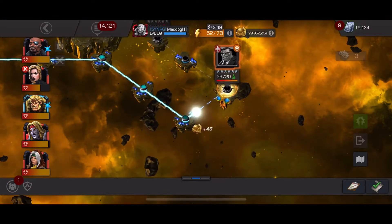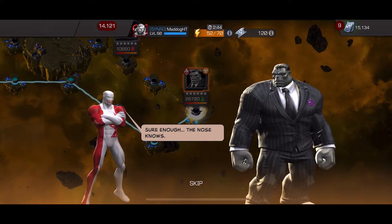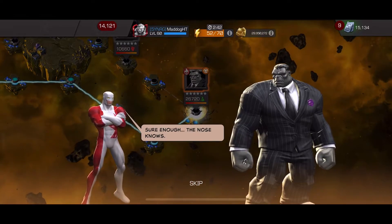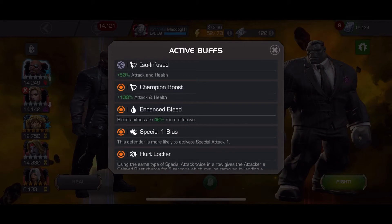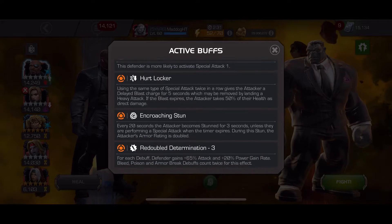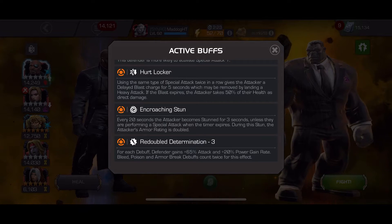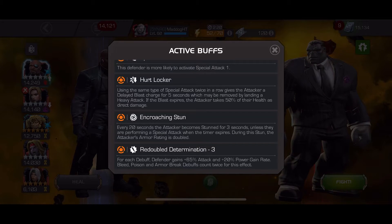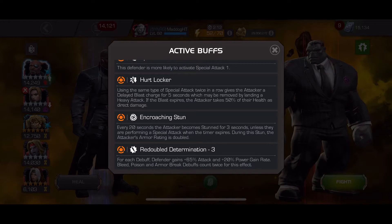Alright guys, we are coming up on the Uncollected chapter 2.2 Joe Fixit boss. He's got some interesting nodes on him: effective enhanced bleed, special bias, one hurt locker, encroachments done, redouble determination. You gotta make sure you throw off specials, but if you throw off the same special twice in a row you're gonna take a blast of health. And if you put a bunch of debuffs on him he's going to gain power faster.